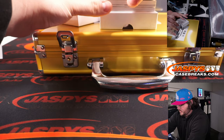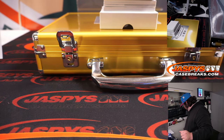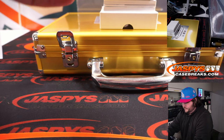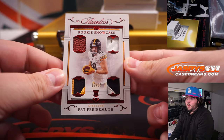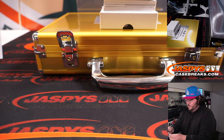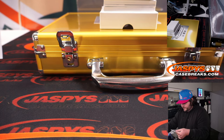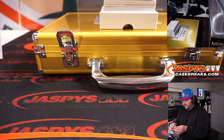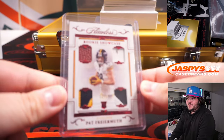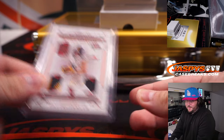Box one, good luck. First card: Rookie Showcase Quad Relic, from my Steelers — Pat Freiermuth! We got a one-color patch top right, two-color patch on the bottom, and some pigskin. 12 out of 15 on the Pat Freiermuth, going to the Pittsburgh Steelers.